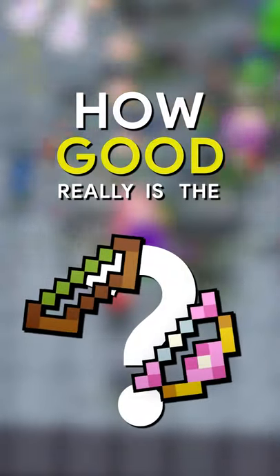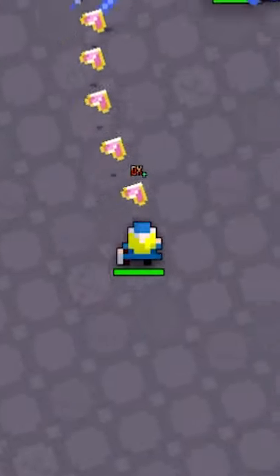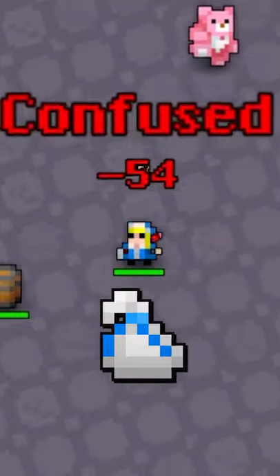How good really is the Leaf Bow? Short answer: really freaking good. Prolonged answer? Leaf Bow is a weapon which drops from the Woodland Labyrinth at a rare chance.